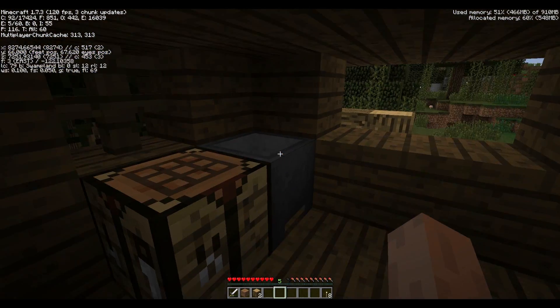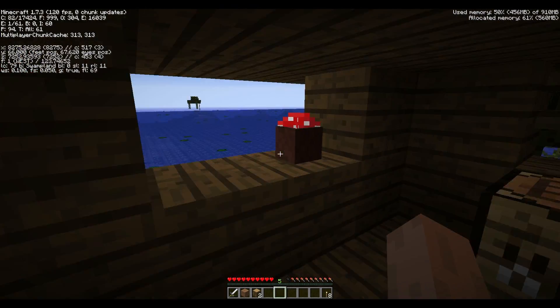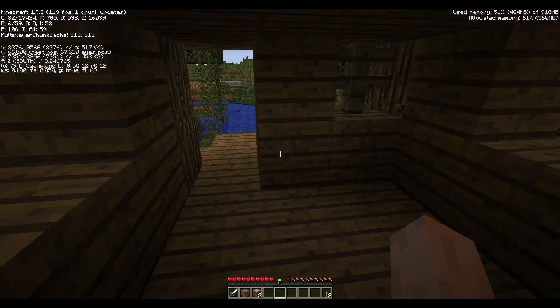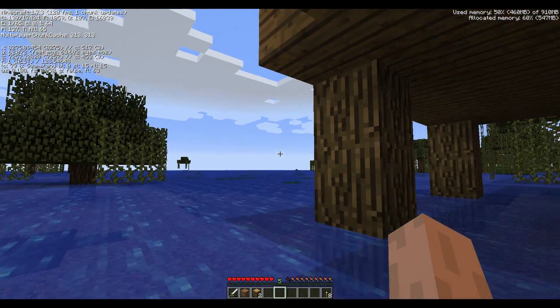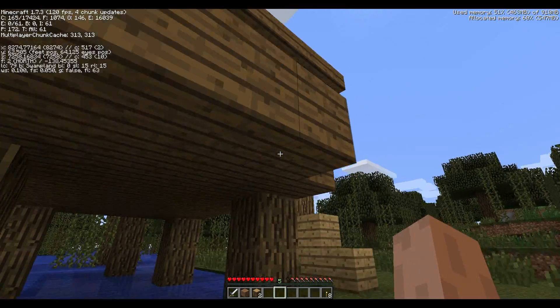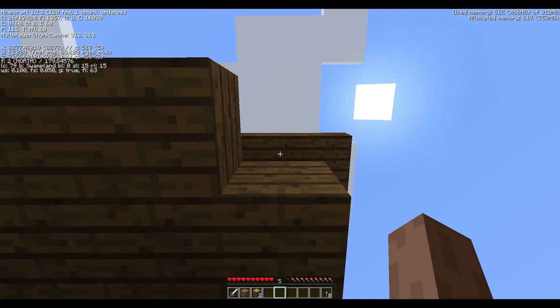This is the inside of a witch hut. You find a cauldron, a workbench, a mushroom, and a pot. These two corners will spawn mobs out on the edges, so really out here.